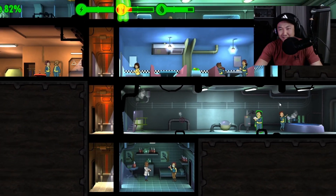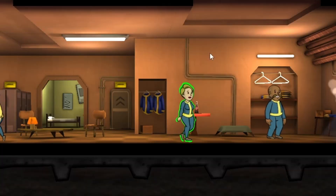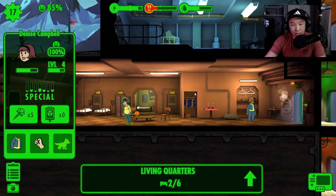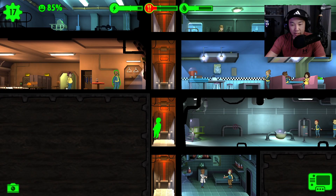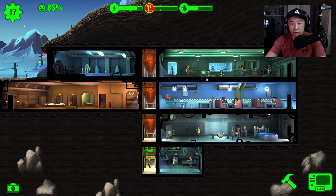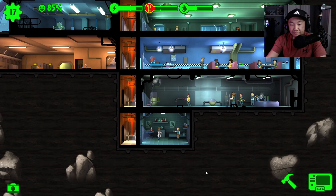Oh wow, Meldra grew up already — that was fast! I'll let her chill around the vault for a bit. Oh my god, these two — Denise is already pregnant! They did it in secret, I didn't even notice. Get back to work, guys! I'm gonna put Meldra in the power generator with her parents.